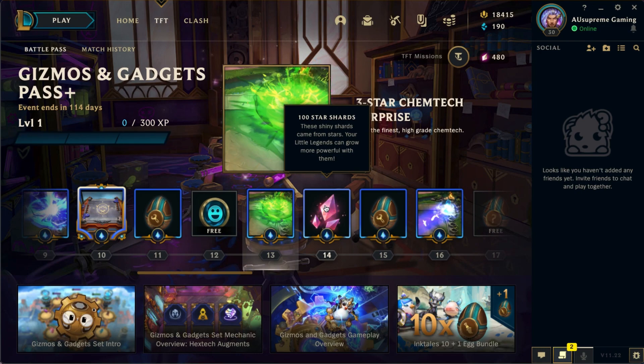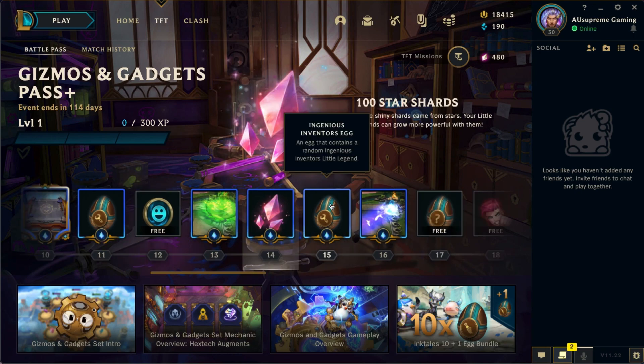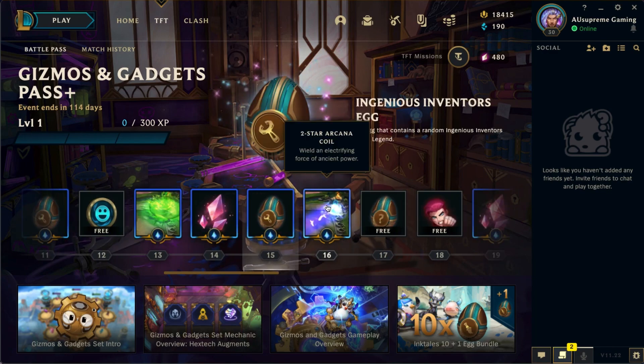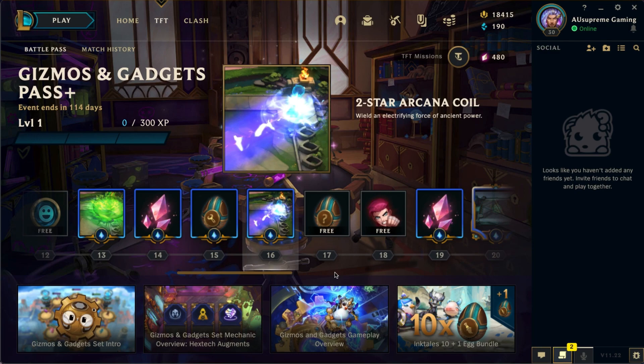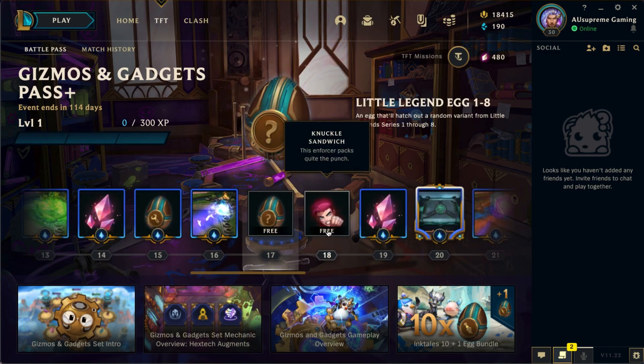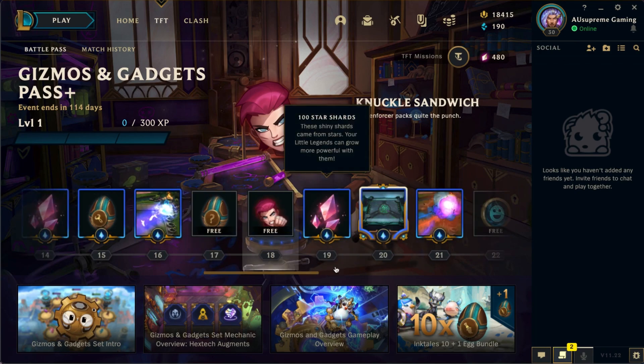Next is the three-star Chemtech Surprise, which is way better than the two-star version. It's fun knowing all the booms before you even get them — I'll probably post another video about these later in the set. Then some more star shards, another Ingenious Inventor's egg, and a two-star Arcana Coil.